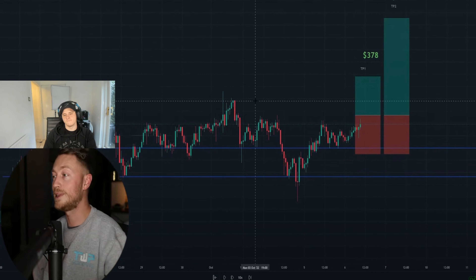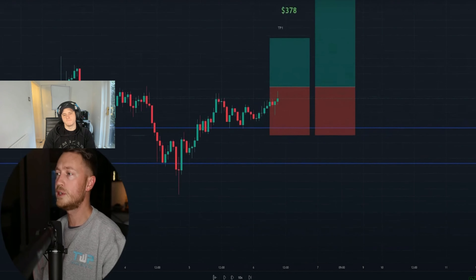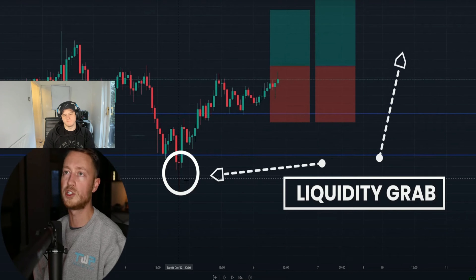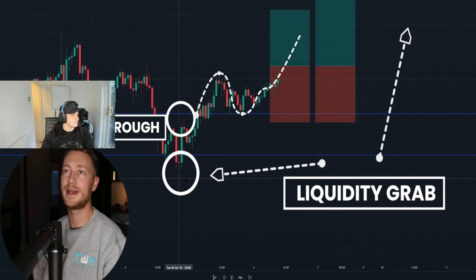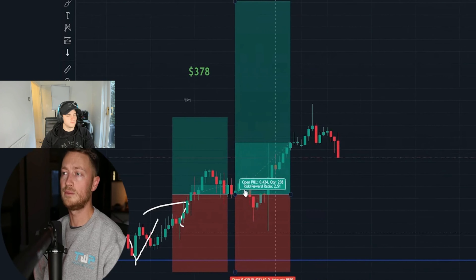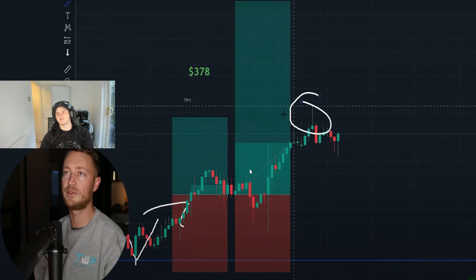For trade two, Pat uses classic support and resistance. The price comes down to a level he identifies as a liquidity grab before a push upward. He waits to see price break through resistance, retest it as support multiple times, then push up. The trade barely dips, then smashes his first take profit.